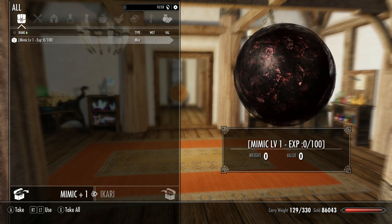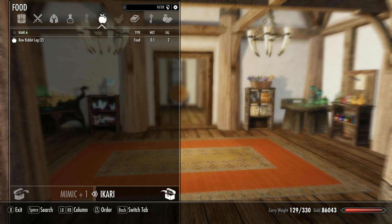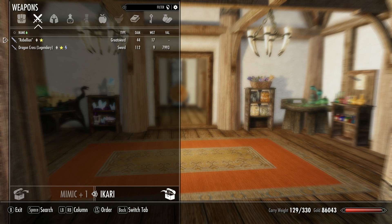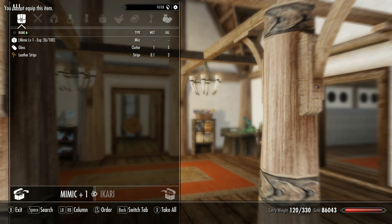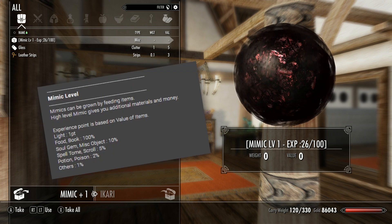I don't know what that orb thing is supposed to be, but if you give items to the Mimic, it will convert them to materials. You can give it almost any kind of item and the Mimic will convert everything into fitting materials. It seems it is possible to actually level the Mimic up by feeding it items. At higher levels the Mimic will give you more materials and even money. So this is a really interesting method to get rid of all the random items you come across on your travels, in case you are not in the mood to drag this stuff to a merchant all the time.